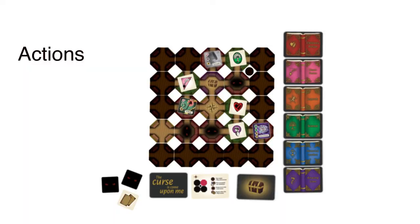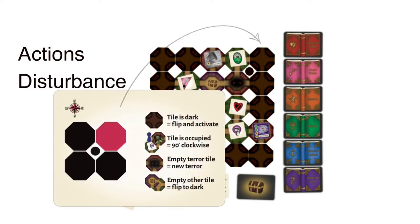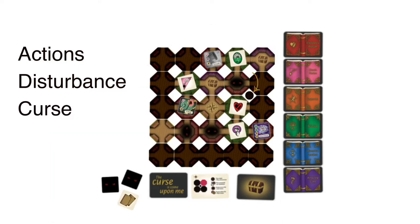Each player's turn consists of three phases: the action phase, where you'll take your three actions; the disturbance phase, where you'll discover how your actions have disturbed the curse; and the curse phase, when the curse will move on to the next section of the library.